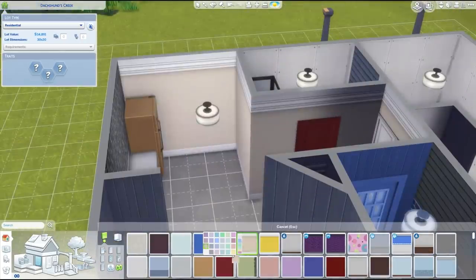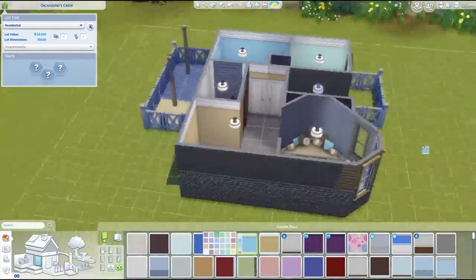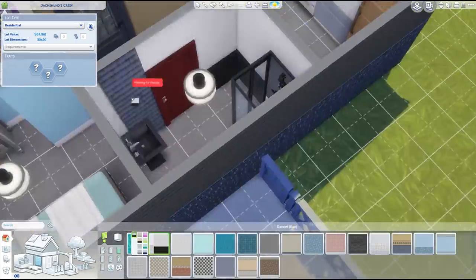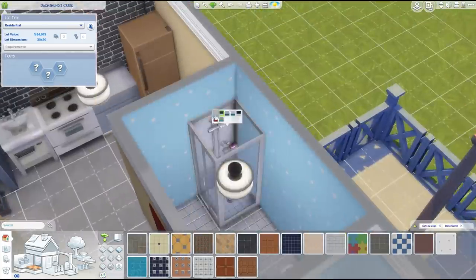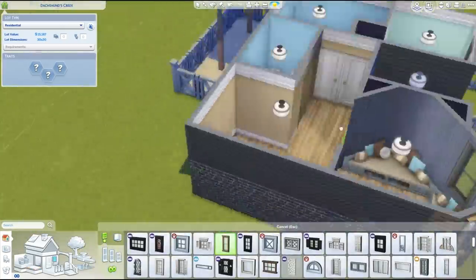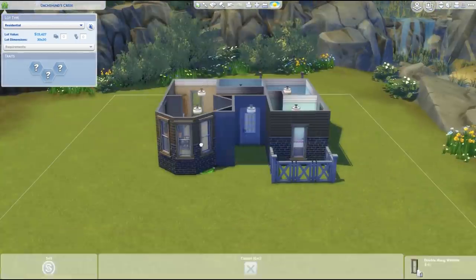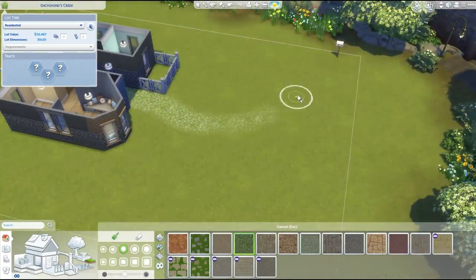Now we're just doing the wallpaper. I recommend if you want to give your house a little bit more realism, try and use different wallpapers — especially if it's an older house, because walls are painted and repainted all the time over the years. I wanted this to look like a house you could improve over time, so it definitely has parts that aren't perfect aesthetically. Like the brown fridge looks a bit old — it looks like the fridge could eventually be updated, because I want you guys to move your families into this house and aim to make some gains over time, like real life, and be able to afford an upgrade on certain items. That's kind of the look I was going for.